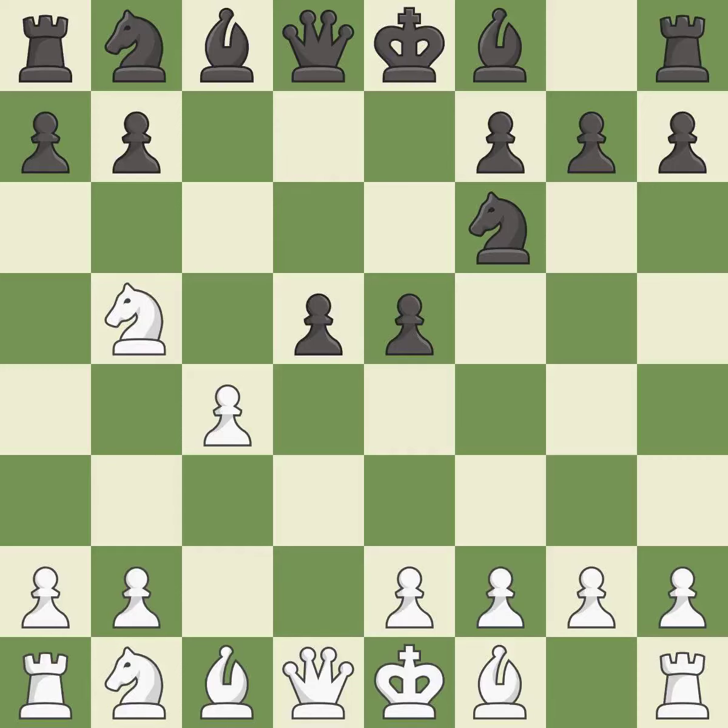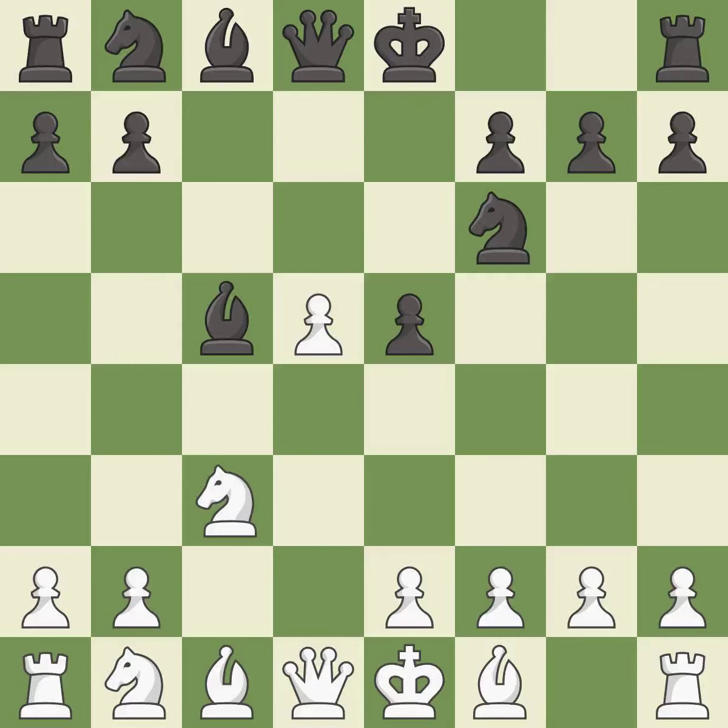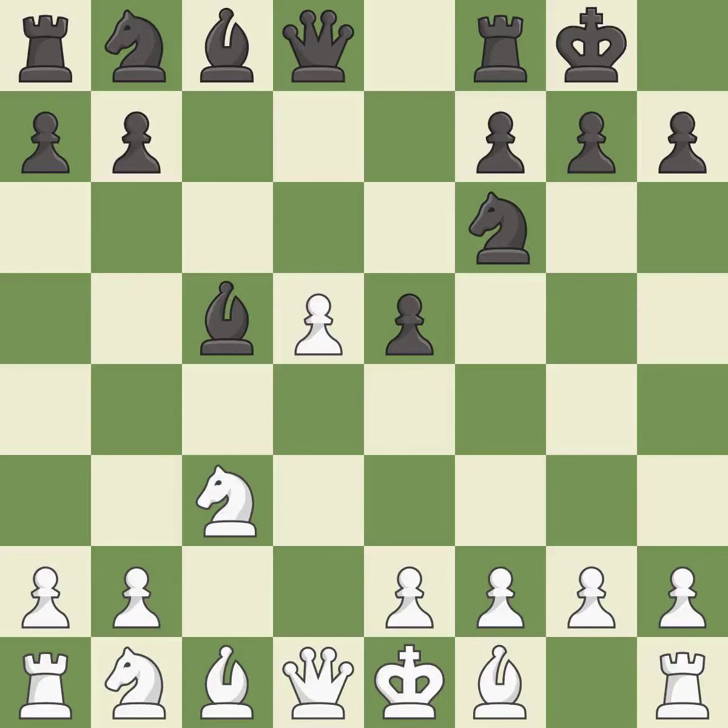This threatens to win a pawn. This is the way to win a pawn. This activates a bishop by developing it off of its starting square. This protects the attacked pawn. Castling gets the king to a safer square, out of the center of the board, while also developing a rook.